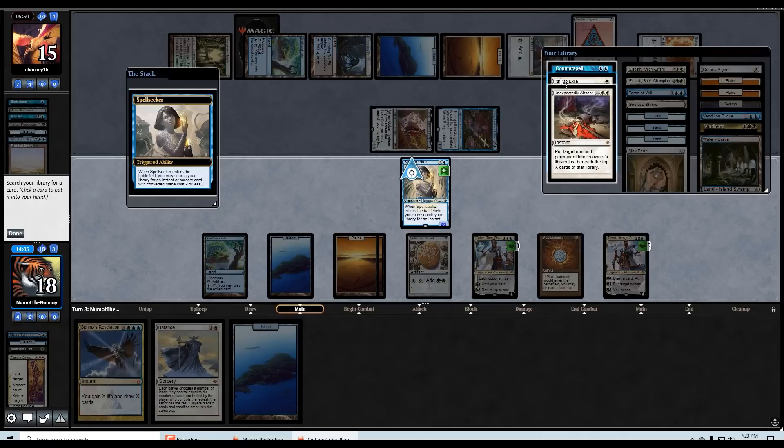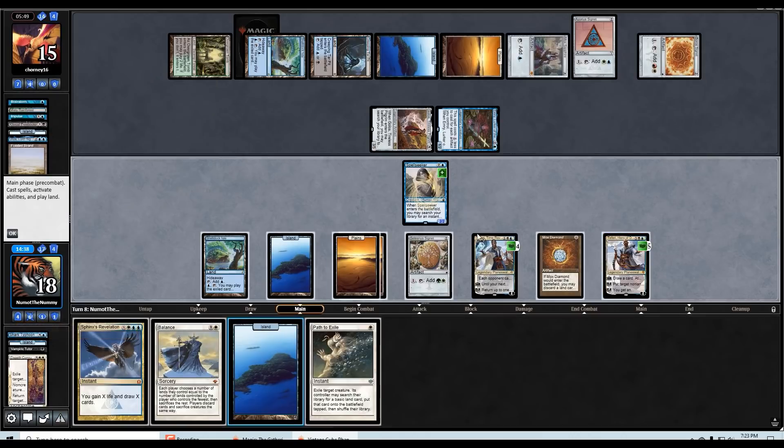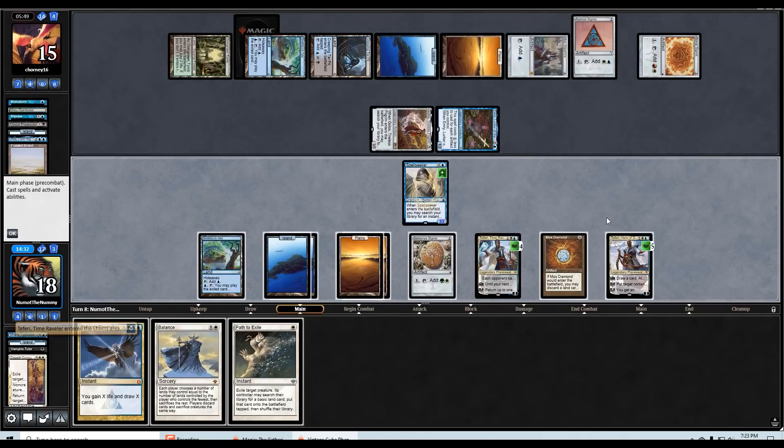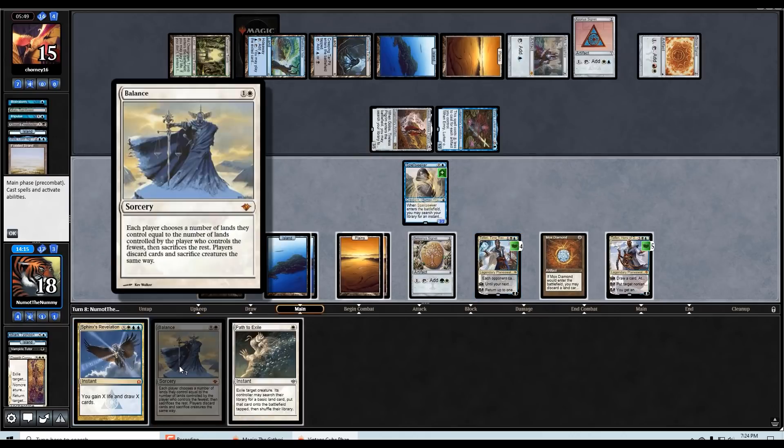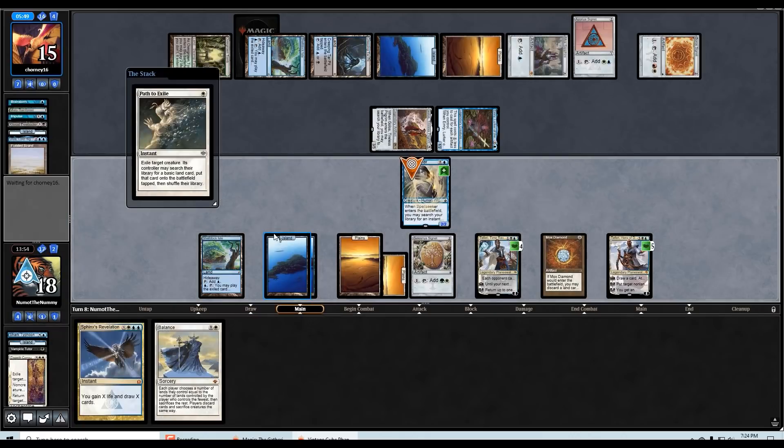I think I found the play. I grab Path, uptick Teferi, play land. I was thinking: I'm going to Path my own Spell Seeker, and then because I have Teferi active I can cast Sphinx's Rev, and then in response to Sphinx's Rev cast Balance — get rid of their hand and leave them with Creeping Tar Pit versus nothing. Oh, I can just do that now — what am I talking about? I can make that play right now.